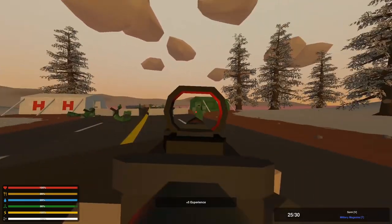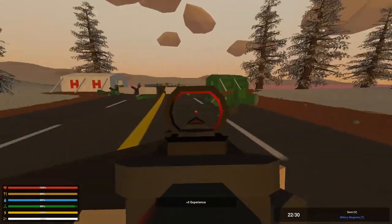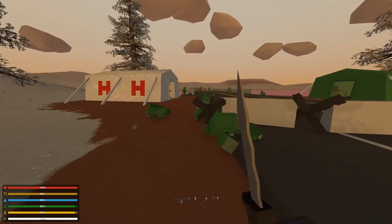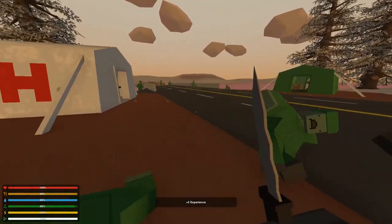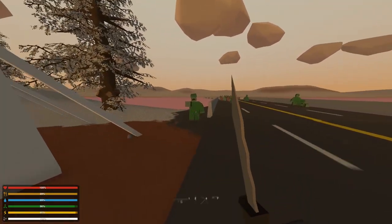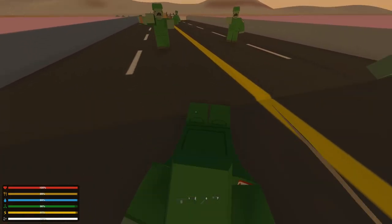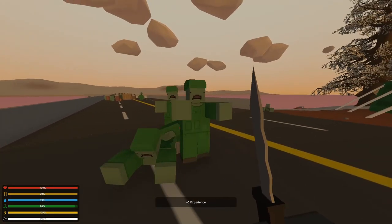Unturned has a bunch of maps available as well as a huge load of community-made maps. There's also a ton of mods. You can customize your character in a bunch of different ways. I will in the next video show you how you can customize your character. Speaking of customization, you can get gun skins and skins for clothes for your character.